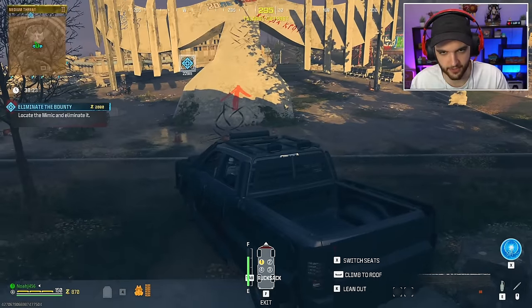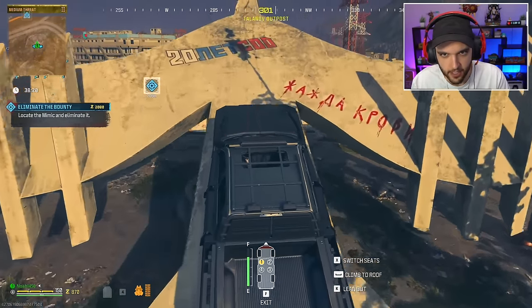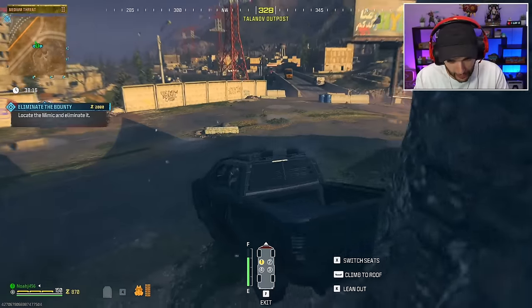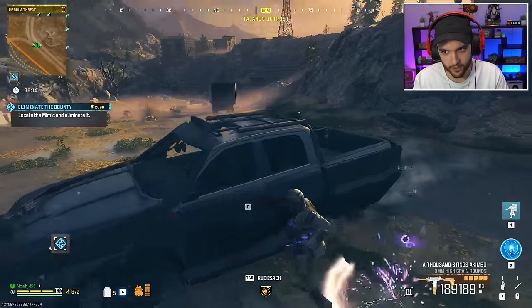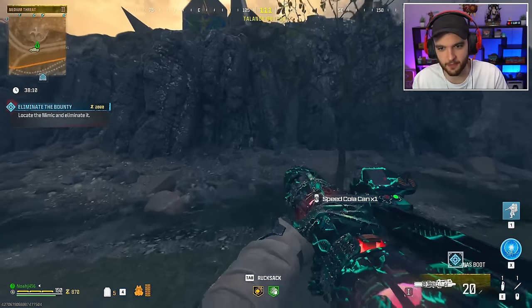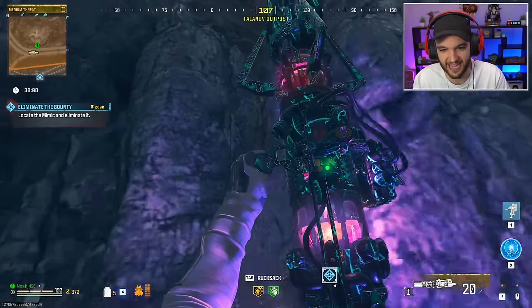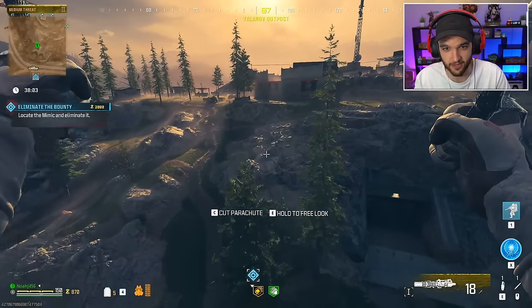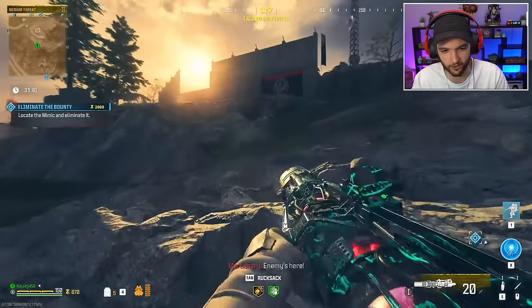Before we go up to absolute hell, let's do a quick pit stop here and try to get the free speed cola. That actually worked — I did not think I'd made it far enough. The only problem with this speed run so far is that we haven't spawned in with any perks whatsoever because we had to spawn in with so much other stuff for our guns.